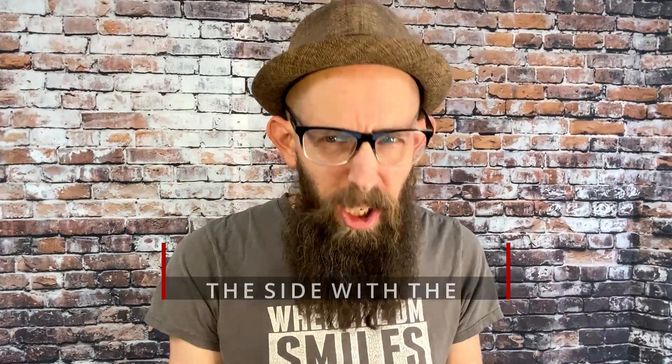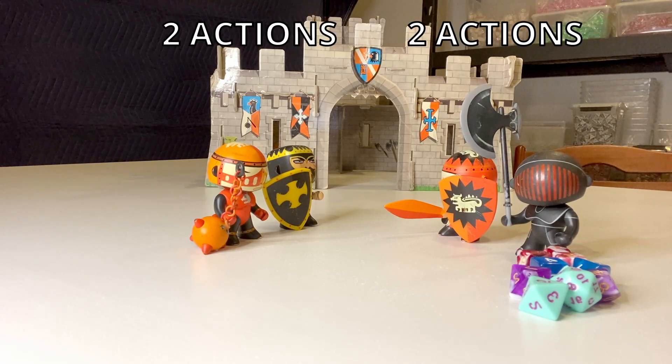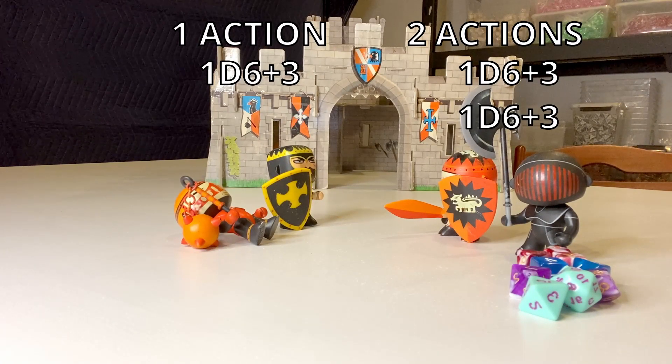In a game like Dungeons and Dragons 5th edition, generally speaking, the side that has the most actions is going to win, especially at low level. So the more things you can do to give your side more actions and the other side less actions is going to tip the scales in your favor. Each side has the same number of people, the same number of actions, and are going to do about the same amount of damage. If you just go back and forth taking turns, who wins is really a roll of the dice. But if you take away one of these people, now one side has more actions than the other, and it's going to be more likely that they hit more often, do more damage, and win the day.